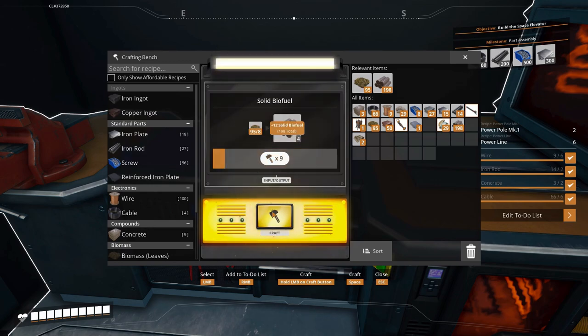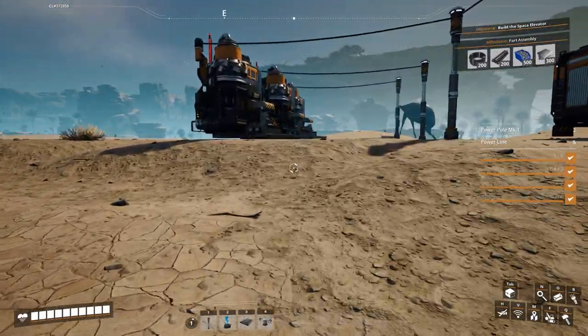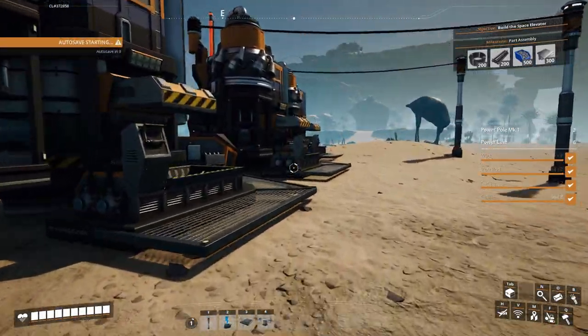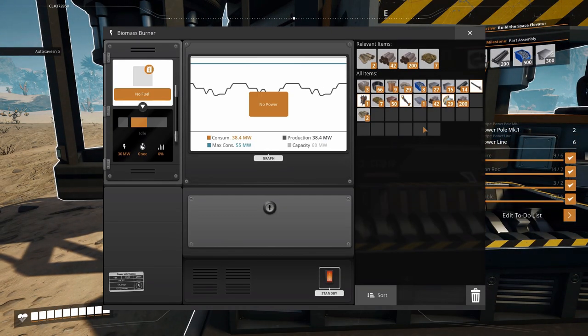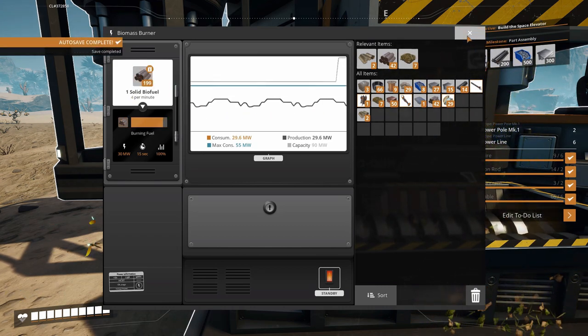In this way I can continually expand out on my biomass burners. Let's get this next one up and running. Let's go ahead and put 200 solid biofuel in. It is producing into the grid — if we look at the grid now it should say... now we are at 90 megawatts. We've got that going.